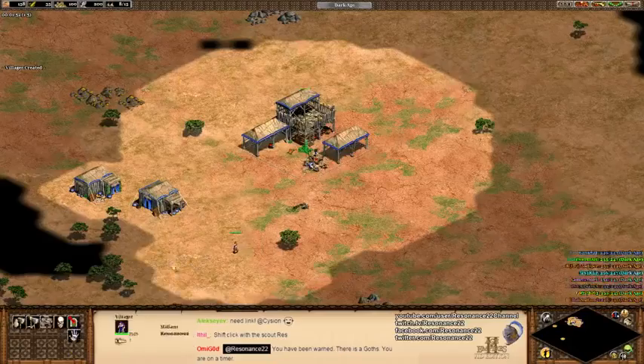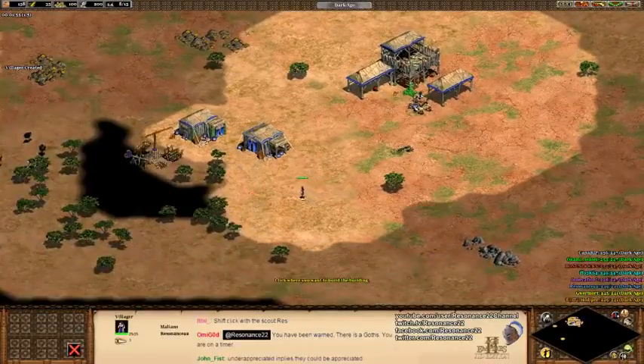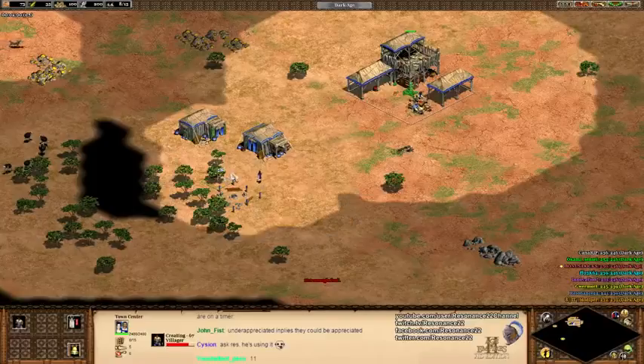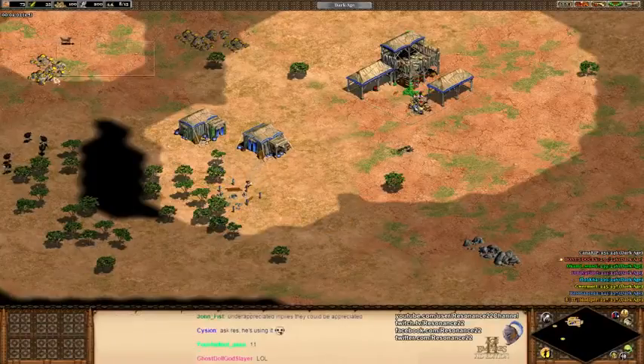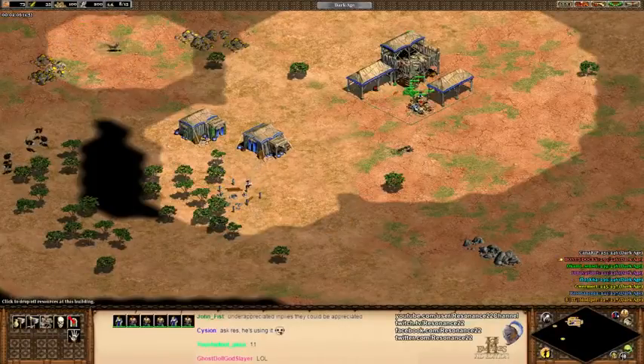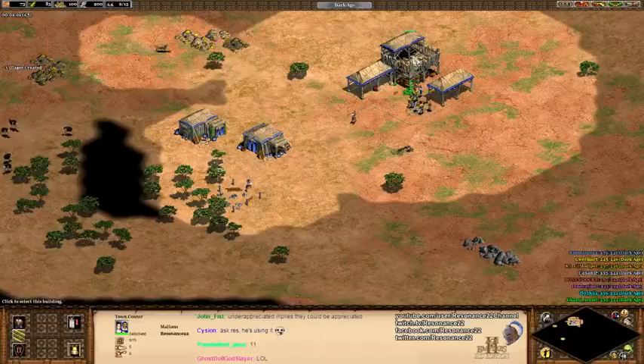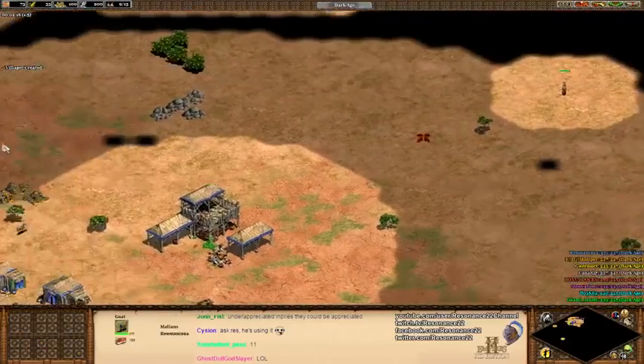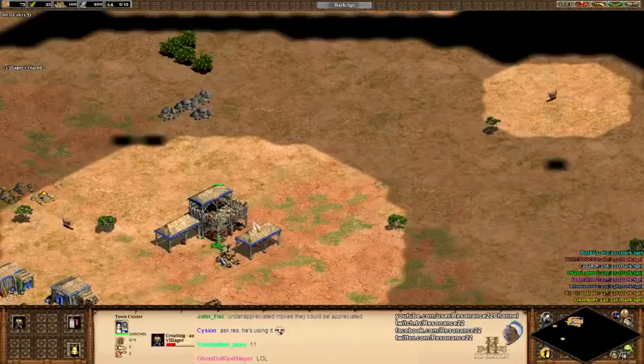We're gonna start working on the lumber camp in a little bit. We got an abnormally low-rated mix of players this game, so hopefully this is balanced. But you never know — people's ratings are always very deceptive, especially around the 1600 mark. You never know if it's just because they haven't played that many games, or they just happen to be a little bit slow.